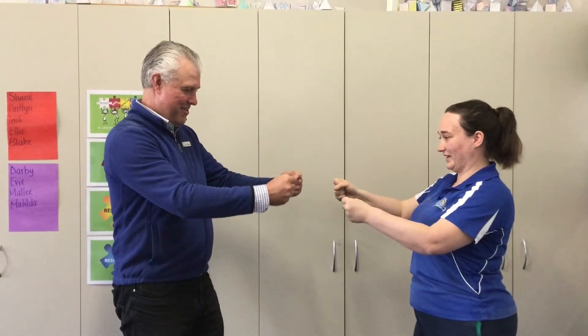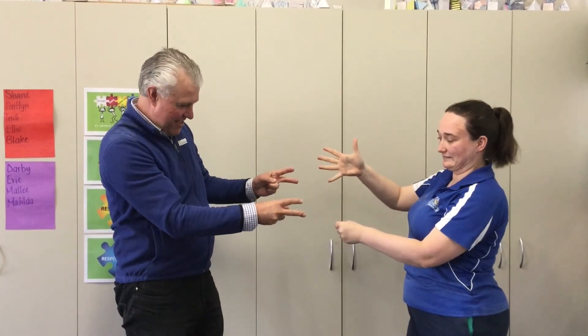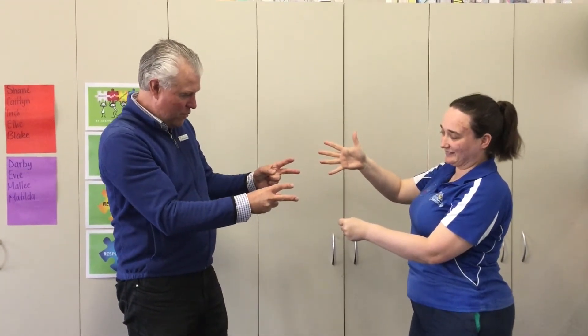Okay, this time instead of just doing your fists and telling me what total you've got, I'd like you to aim for a number. I'd like you to aim for fifteen. Ro-Sham-Bow. What have we got this time? Two and a two is four plus five — nine. Not fifteen, but that's okay.